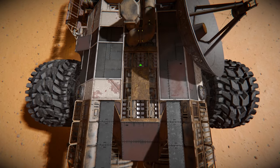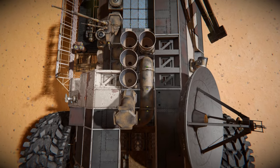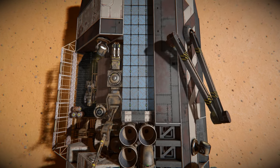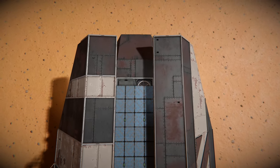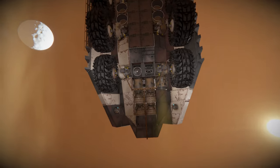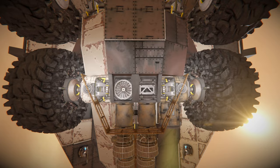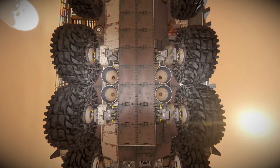Moving along we've got more conveyor tubes linking everything together, a conveyor cap, more hydrogen thrusters on the left-hand side, and the antenna. There's also the small little vehicle we passed at the start, and solar panels for renewable power. Moving towards the front there's a sneaky air vent sucking oxygen from the surrounding area. Underneath, we can see how it's all set up — a spotlight and another air vent.